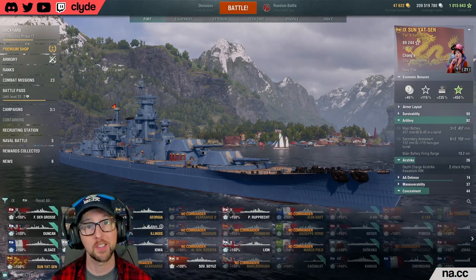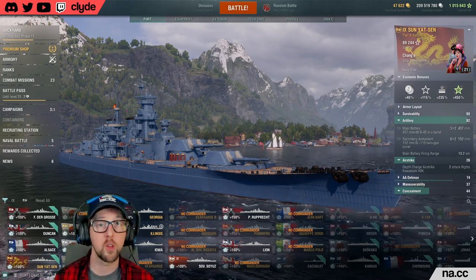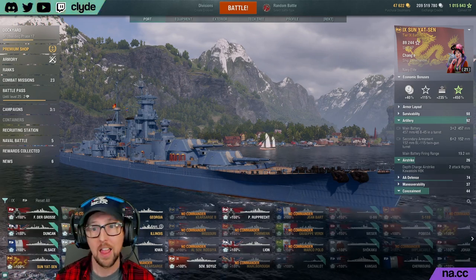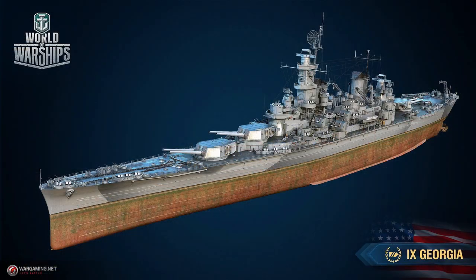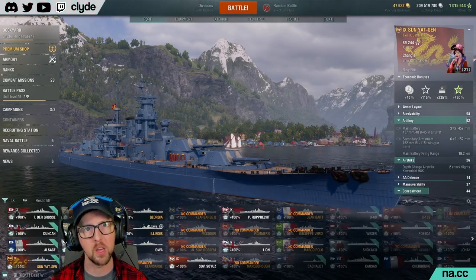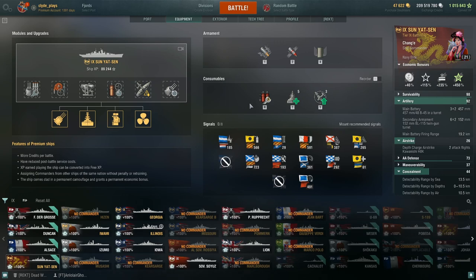What is Sun Yat-sen's deal? Essentially she's a pan-asian variant of the tier 9 Soviet battleship Sovetsky Soyuz. Whereas Soyuz has nine 406mm guns, SYS is packed with six 457mm guns — she's kind of like a Georgia in that way with similar dispersion. She doesn't have the speed boost so she can't dive like a Georgia does, and the secondaries don't quite match up either. That's kind of what she's all about: a small number of really big guns at tier 9, which is somewhat special.